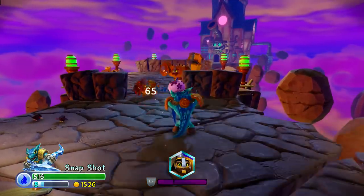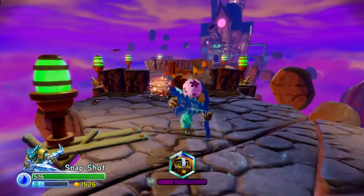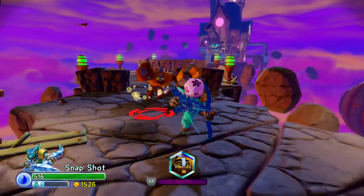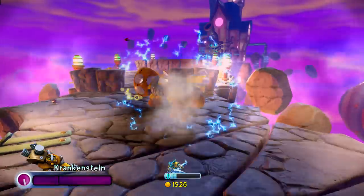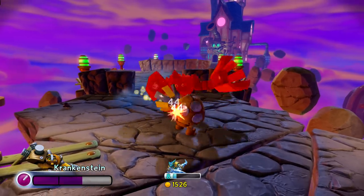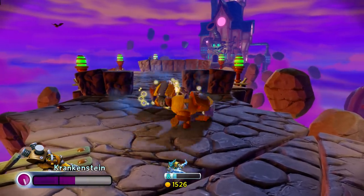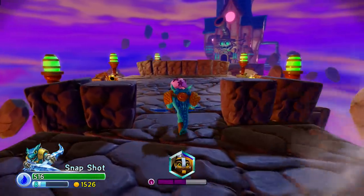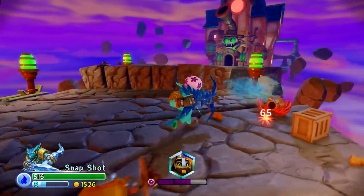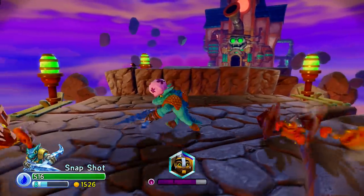Look, there's a Crankenstein there. I could make him fight himself by summoning a Crankenstein — imagine that. That would be kind of weird. Watch this. He's like, what's up? Wait, why is my Crankenstein so much smaller than this guy? Who's going to win? They're beating each other up. Our Crankenstein is victorious, with a little bit of help from Snapshot, but still. All right, see ya. Another one bites the dust.